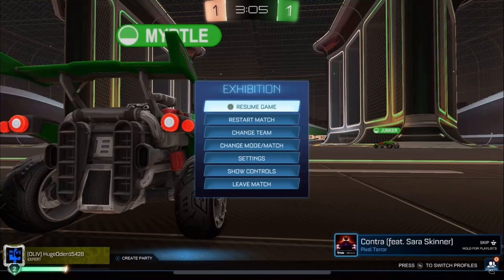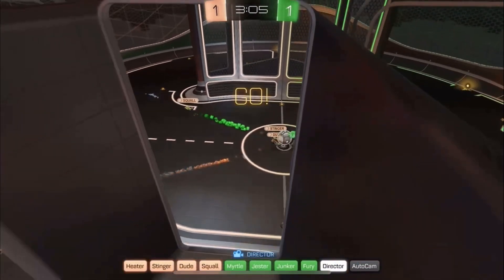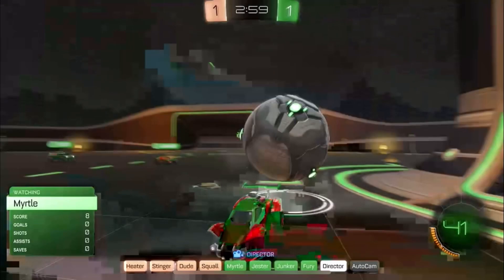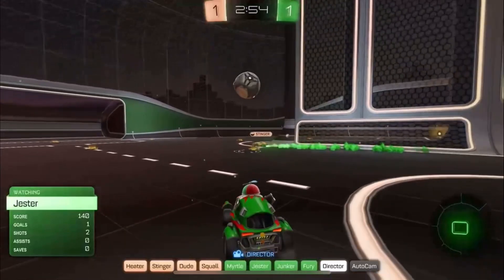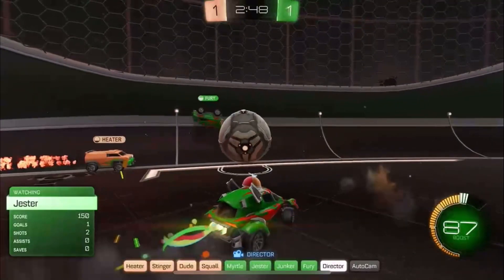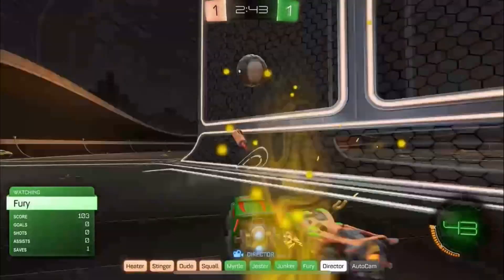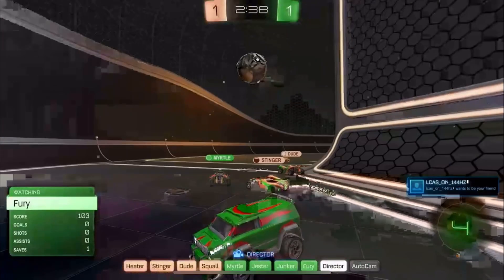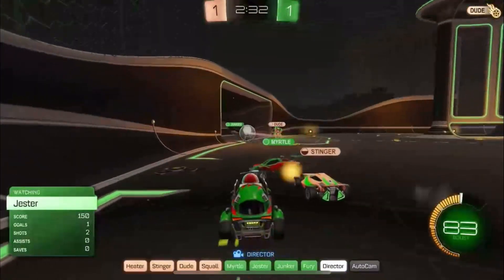Game is paused because we're having technical issues, but this game's been pretty good so far. Game resumed. The color schemes are kind of odd in this map — most of the time the primary and secondary colors would not mix like this. Both teams have green in them; the only difference is one's got orange and the other's got red, and both of those colors are similar, so it's hard to tell which team is which.